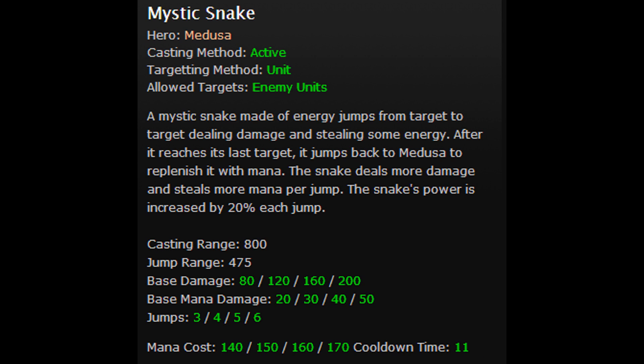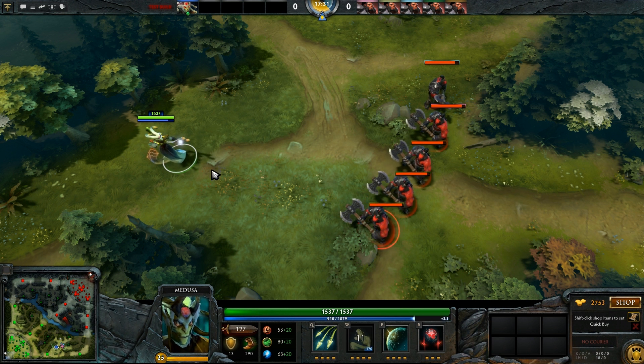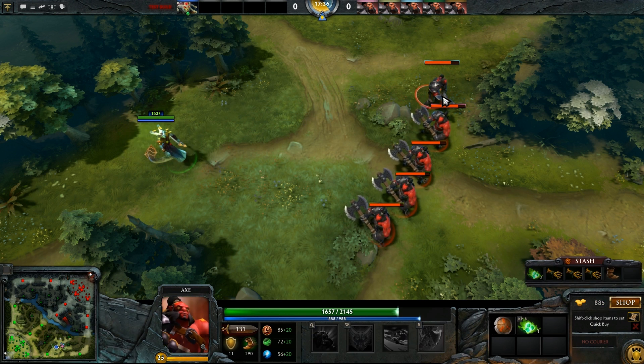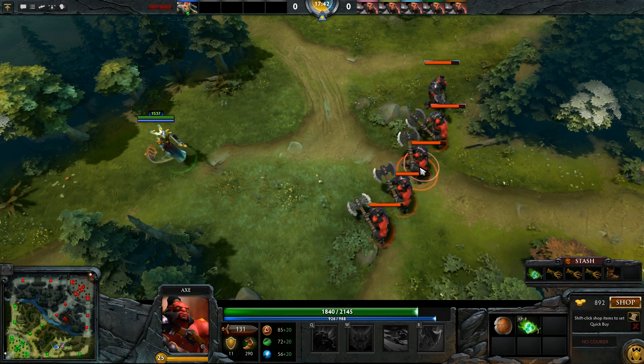Mystic Snake is a targeted ability that deals 200 damage and steals 50 mana from the target. It can also jump up to 6 new targets, and the mana stolen and damage will be increased by 25% after each jump. Mystic Snake costs 170 mana with an 11 second cooldown.